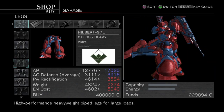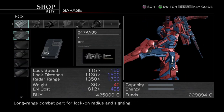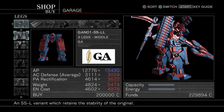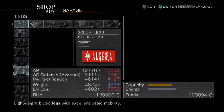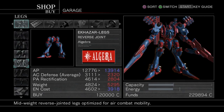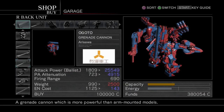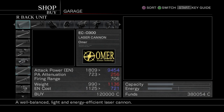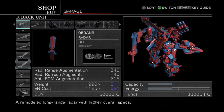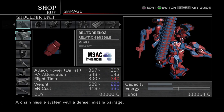You can mix and match all of this to create various builds and classes. For example, you could do a lightweight, super fast build with super boosters and an energy efficient engine — use a shotgun in one hand, an energy sword in the other, and then on your back carry whatever your weight allows. I would go with maybe one medium machine gun on one shoulder, and if you want to keep it in the ballistic or laser category, see what else you could fit. Maybe even a radar system on one shoulder.